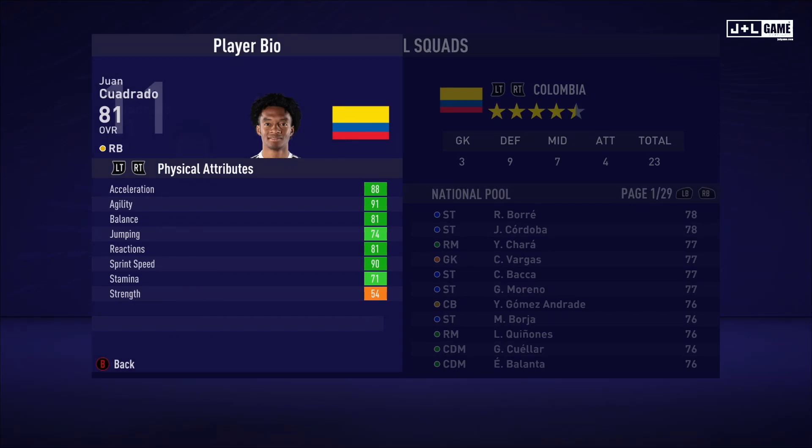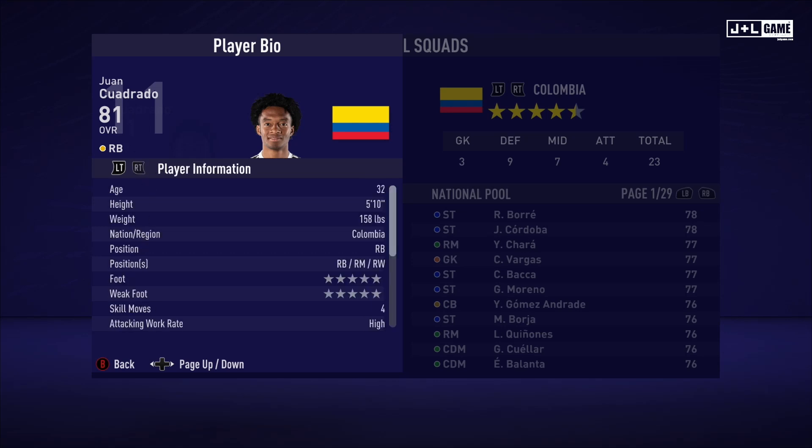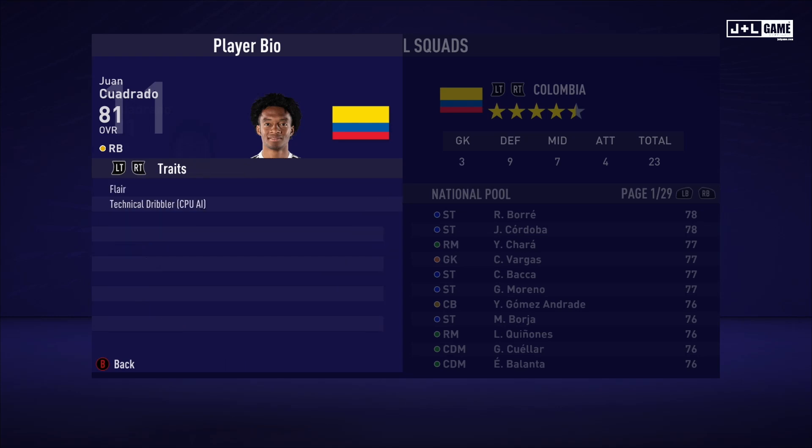Up next we have Juan Cuadrado. His physical attributes are looking good, mostly green. His mental attributes are also looking pretty good — all green except for one. His skill attributes are also looking pretty solid, most of them being in the green with the rest yellow. Here is his player information and his traits — Juan has two traits.